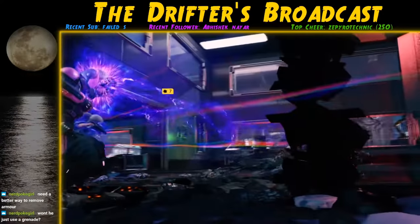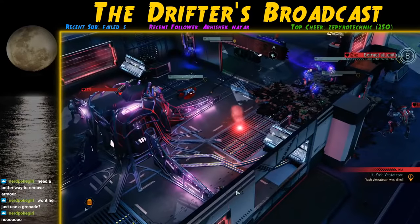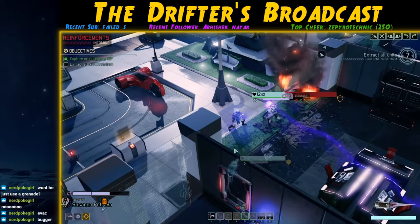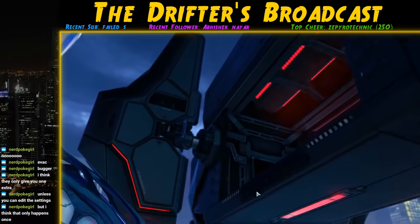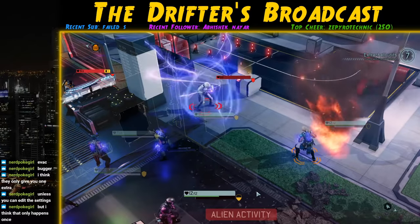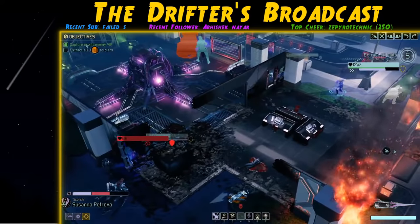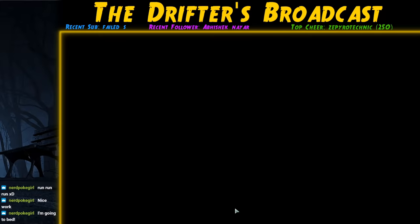An ADVENT trooper then shoots Beast and takes him out — our third Templar lost — and I'm starting to think this campaign may be done. ADVENT also signals reinforcements. This mission has a set evac zone so we can't even bail. I take out the Mech and deal enough damage to the Priest to put it into stasis — which I didn't realize actually ends the mind control, so we get Pollock back. Reinforcements drop in: a trooper, Shield Bearer, and Purifier. The Priest puts Petrova into stasis. We take out the Shield Bearer, Priest, trooper, and Purifier, then head for the evac zone.